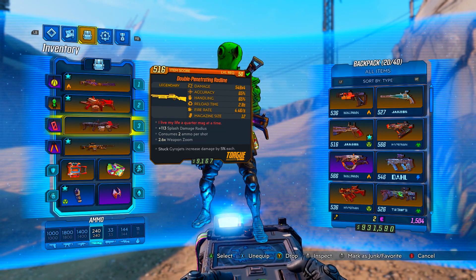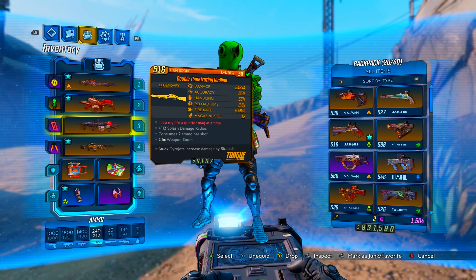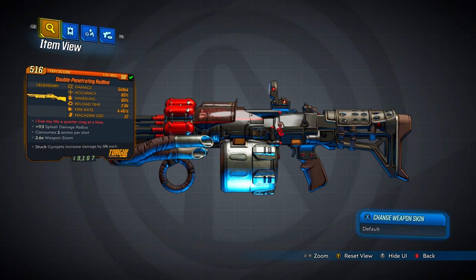What's up guys, Apocalypse here, back with a new video. In this video we'll be looking at the Redline Torque Shotgun. It reads: 'I live my life a quarter mag at a time.' Plus 113 splash damage radius, consumes 2 ammo per shot, 2.6 times weapon zoom, stock gyro jets increase damage by 5% each.